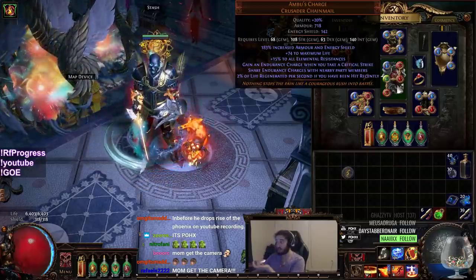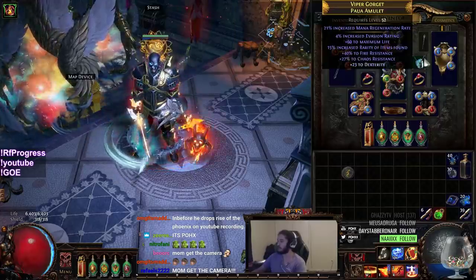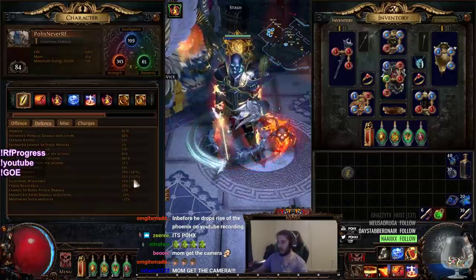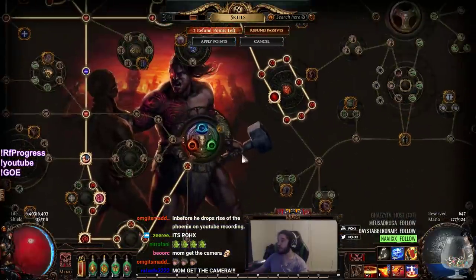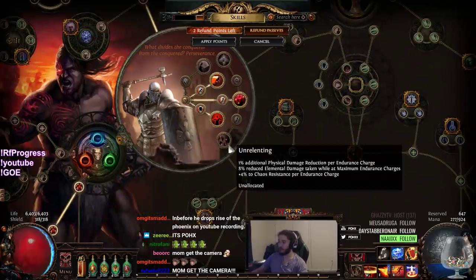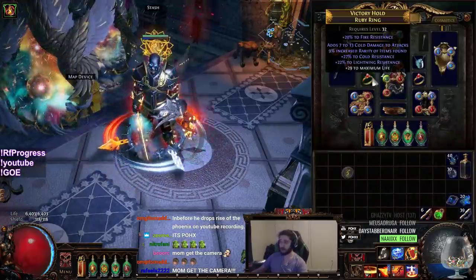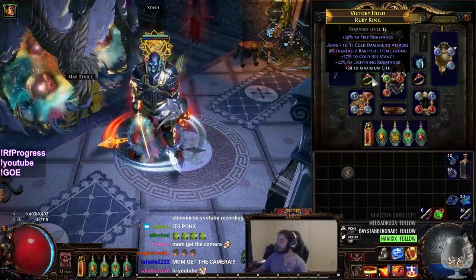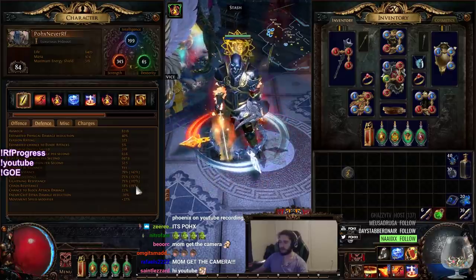I got lucky with an Ambush Charge chest piece. The reason I'm using this is because of the 2% life regen when you get hit. I've got this amulet mainly just because of the chaos resist roll — we're up to positive 18% chaos res. That's without our uber lab; our uber lab will bump us up even higher because we'll get Unrelenting. Unfortunately we're not even close because I've only found 3 trials and every single one of them has been Burning Rage.